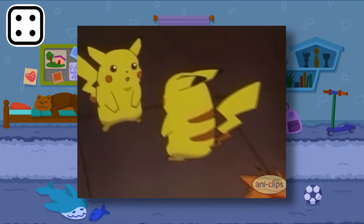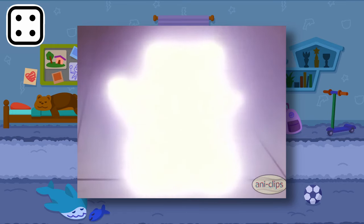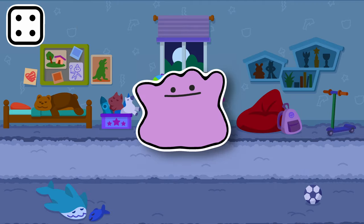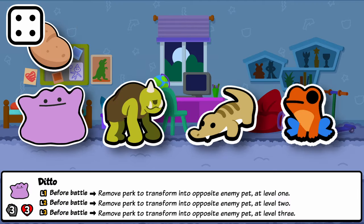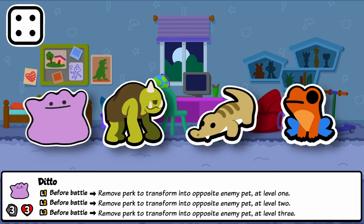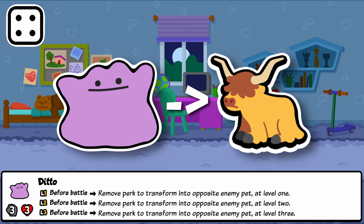Keeping with the theme of transformation, no pet transforms quite like Ditto. Ditto is known as a Pokémon that can masquerade as anything and use their abilities. In Sap, it transforms Before Battle into the pet at the same position on the enemy team, keeping its own level and stats but consuming its food perk. Without a food perk, Ditto can't transform. As the first pet with a Before Battle ability trigger, it can actually use Start of Battle abilities from the enemy team — a unique quirk. Ditto works well with transformation pets and is an interesting investment in Versus when you can select which pet you're interested in having.